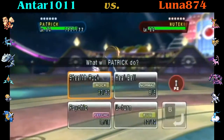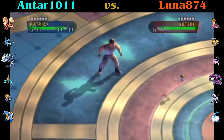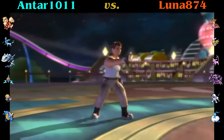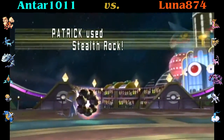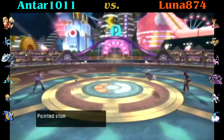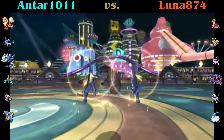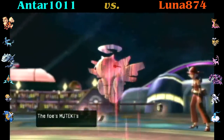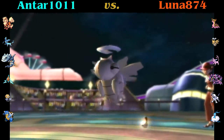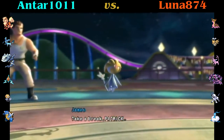I lead off with my Uxie as he leads off with his Shedinja. So I go ahead and set up Stealth Rock. I can't touch this thing — I run a not very offensive set, and I really can't do anything to him. He goes ahead and uses Swords Dance. Yeah, that Wonder Guard is an amazing ability. Anyway, can't do anything, gonna go ahead and switch out.